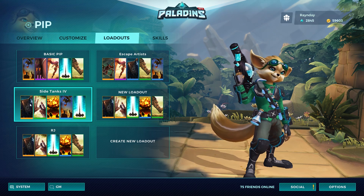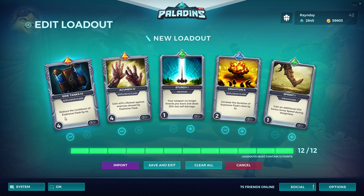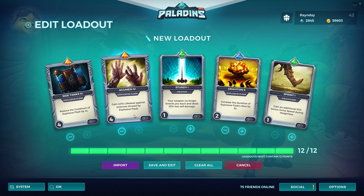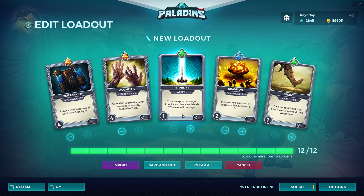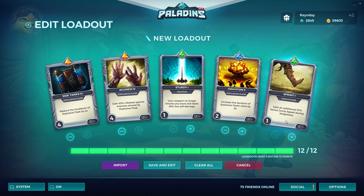Personally, I like to use this type of loadout, allowing me to consistently slow enemies with my Explosive Flask and lifesteal off them with my next shots. This helps me in duels, and when I'm hitting many groups of enemies, it allows me to stay topped off health-wise in case a flanker or damage dealer attempts to take me down.